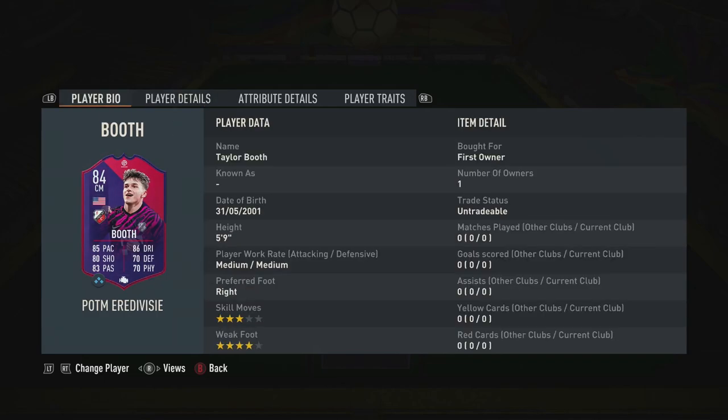Today we are looking at player of the month, Booth. He is 5'9", medium build, 3-star weak foot, 4-star skill moves.